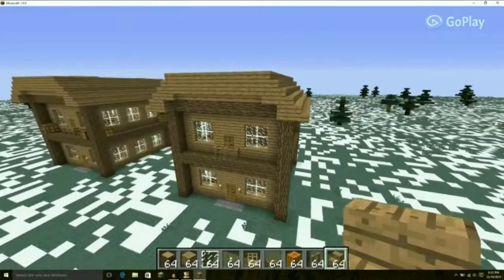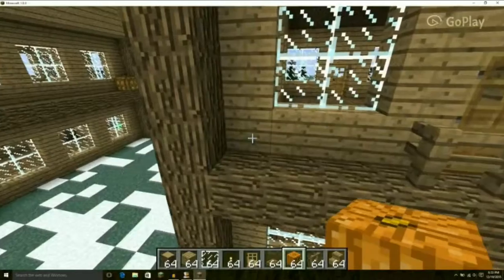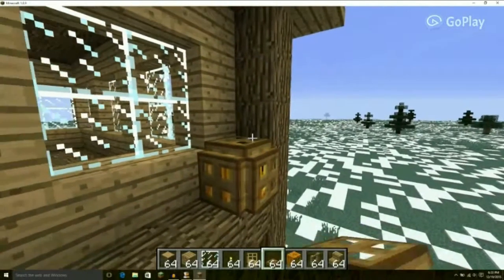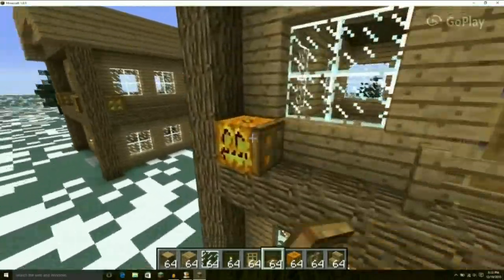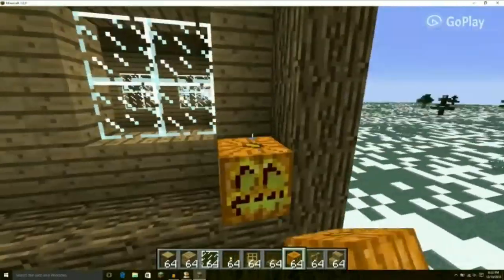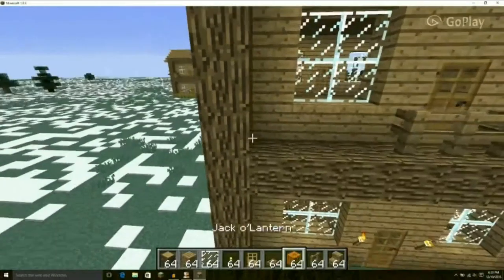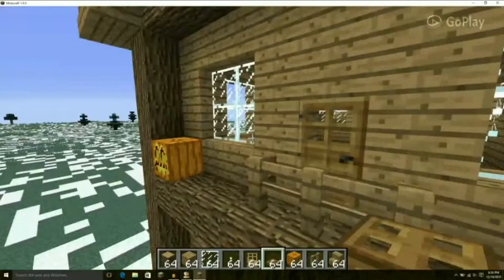With the finished structure of your house, it should look something like this, depending on what you added and where you stopped. There are a couple more aesthetics I'd like to show off. Put jack-o-lanterns in the corners of the top or bottom rims of the house. Put trap doors all along the jack-o-lantern so it looks kind of like a little light. You can do this all the way around or just on the front — or not at all.